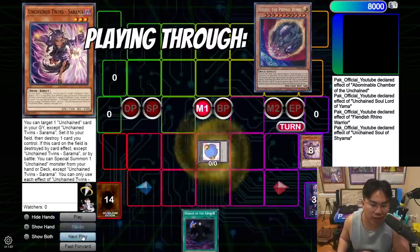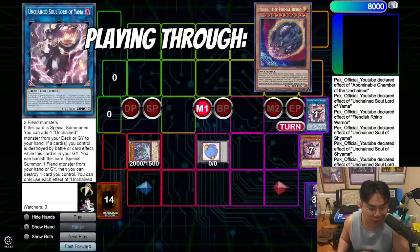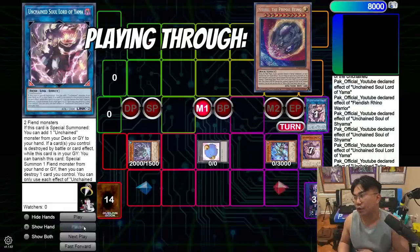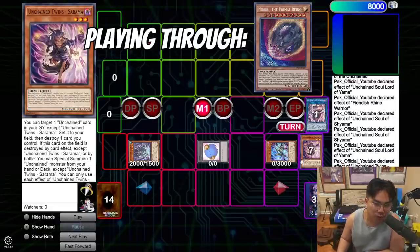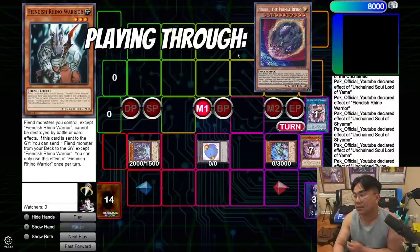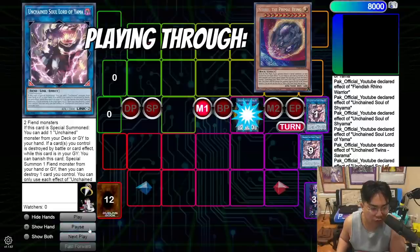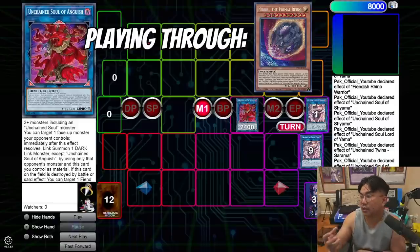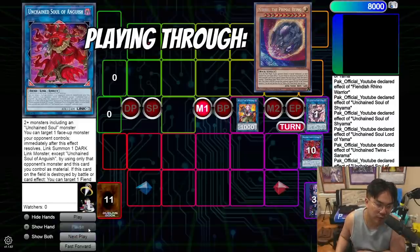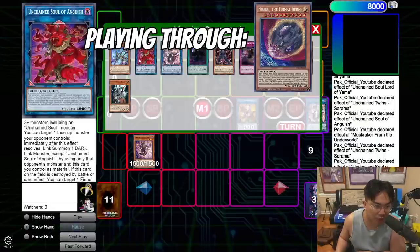Usually they Nib you on Sarama so you don't get to set back a card. You set any card from your hand and go Shayama pop the back row — like a dead spell — then Yama effect summons Sarama, then pop Sarama off Yama's effect to summon Disaster. What you can also do is link off the Dog plus Shayama to make Yama, then Yama plus the Nib token to make Anguish, and use Anguish to link off with your opponent's Nib. You get access to Mudcracker, use Mudcracker to bring back Sarama, Sarama's effect sets back the Dog, pop the Dog to bring back Anguish.